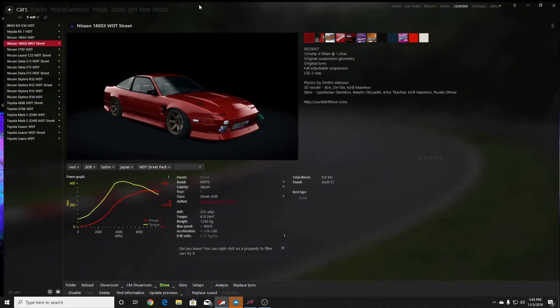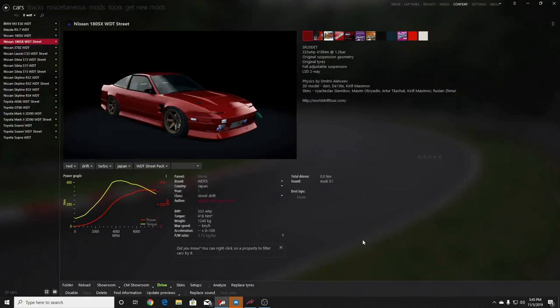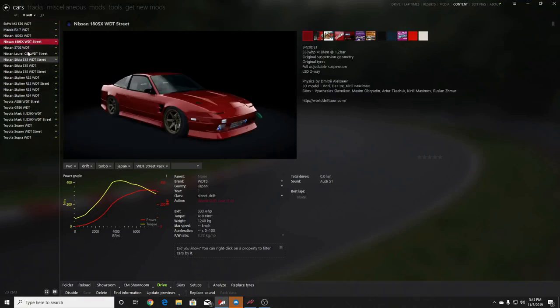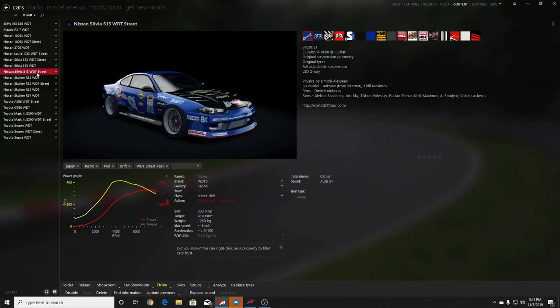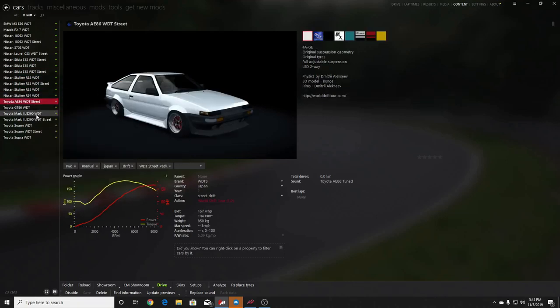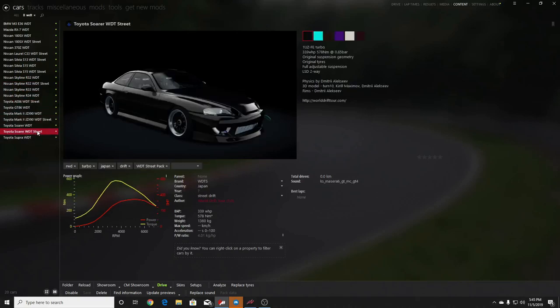We're going to take a look at some of these cars today using Content Manager — a lot of people have been asking about that. We have the normal World Drift Tours cars, but the street cars include a nice 180, a Laurel, S13 street, S15 street with some pretty sweet liveries, R32 street car, Toyota 86, JZX90, and a Toyota Sora.